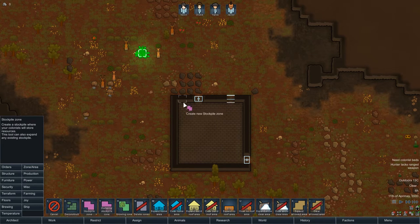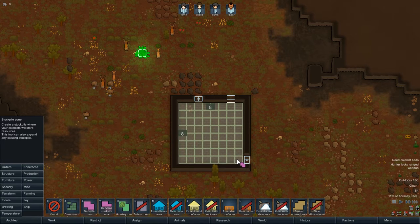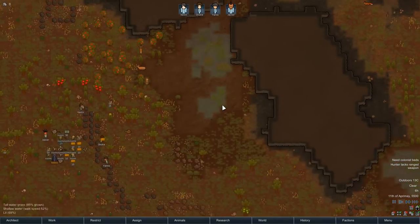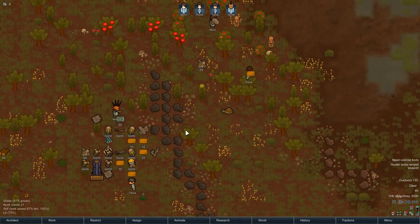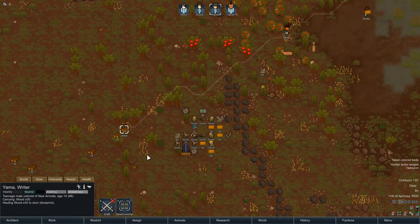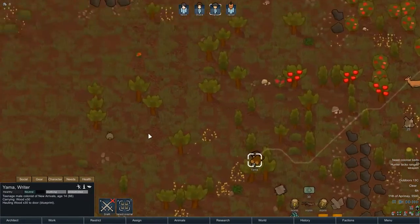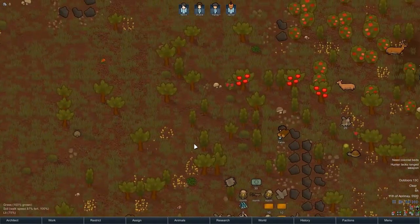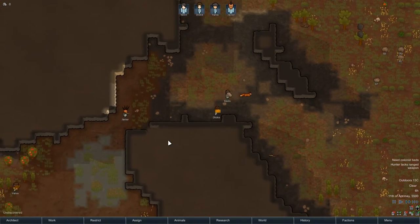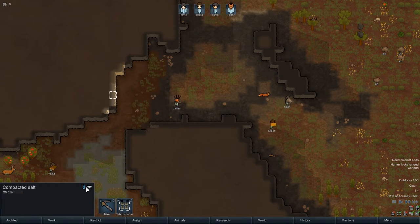This is going to be our store room, so everything goes in there. We've got quite a few that can haul — stuff is getting hauled. Is that a mega scarab or a bunny rabbit? It's a hare. That's interesting — salt. I wonder what I can use that with. Maybe I can lick the wall like a giraffe; maybe that'll help us out.